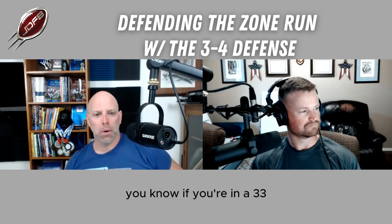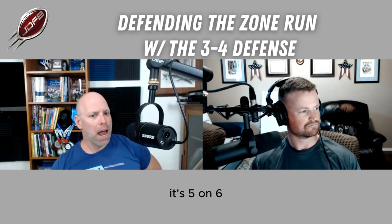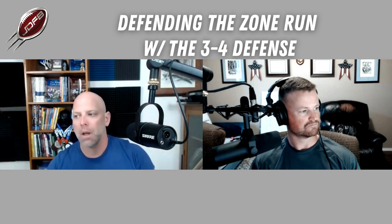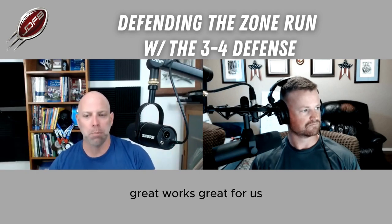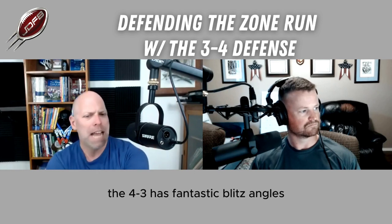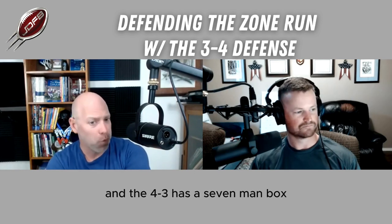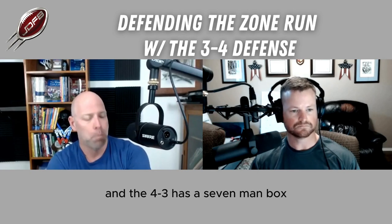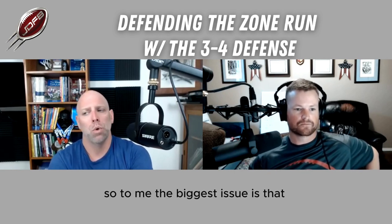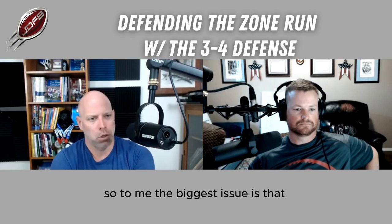If you're in a 3-3, it's five-on-six — we can add in the tight end for six-on-six, which works great for us, but there's a little bit of uncertainty there. The 4-3 has fantastic blitz angles and a seven-man box. The 4-2-5 has a very clean six-man box. So to me, the biggest issue is that — from an offensive standpoint — the 3-4 base front is simple to identify.